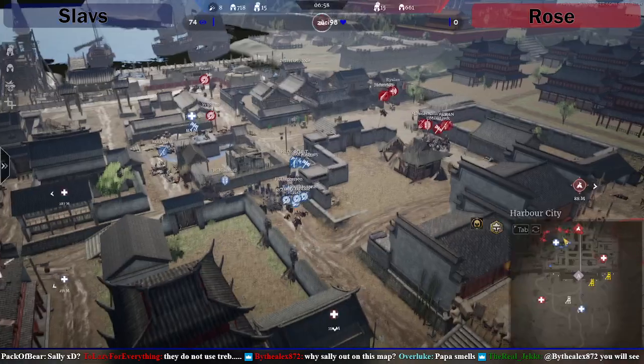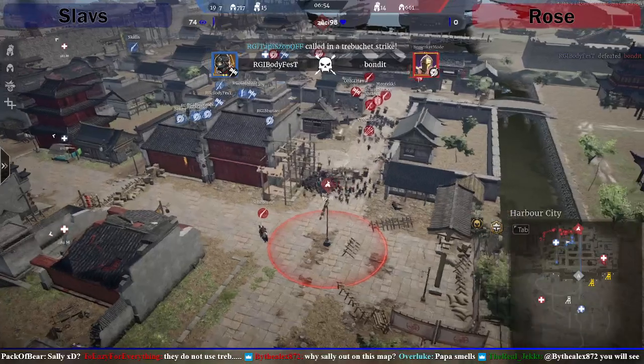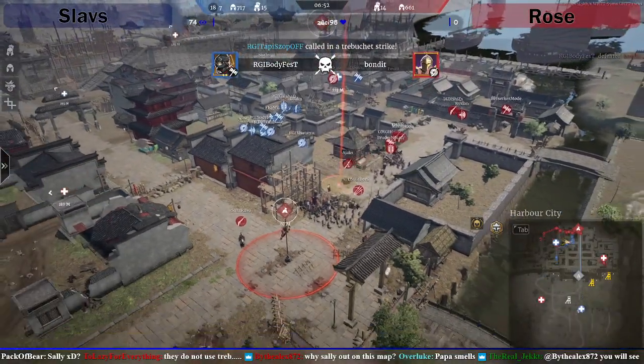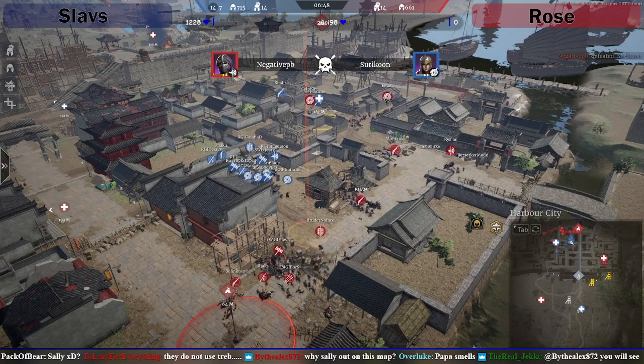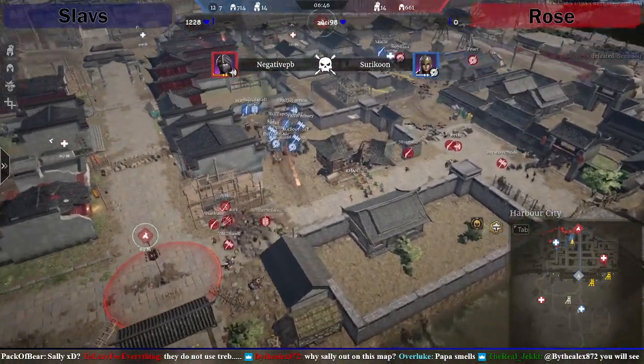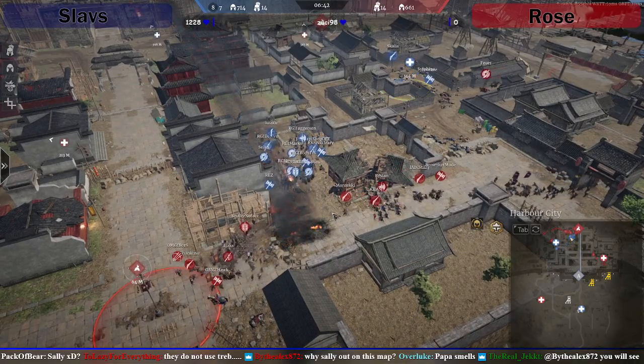Death wise, they've lost a hundred more but Rose had a lot more cavalry. Rose have definitely lost more leadership. Bondit just got killed and caught out somewhere. Looks like Sylphine is going to get caught and killed there as well. Maybe Foil — looks like Foil's pulled back though. Slavs have the best of it.